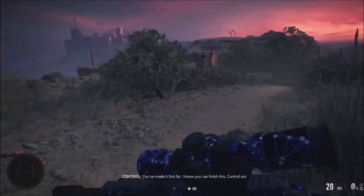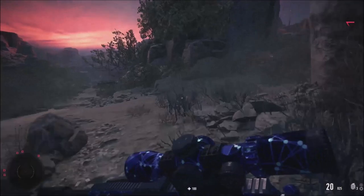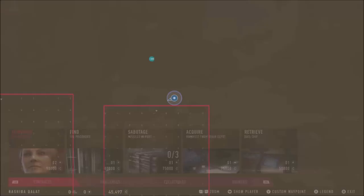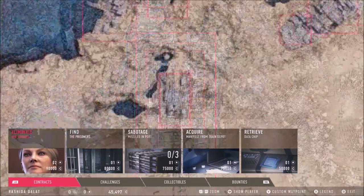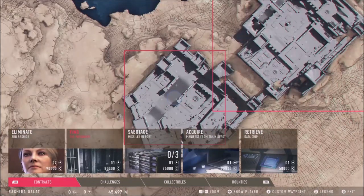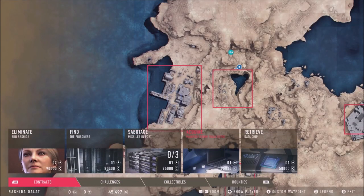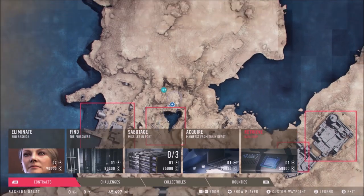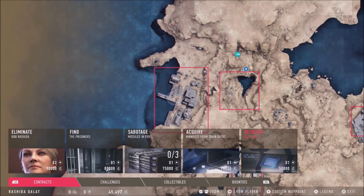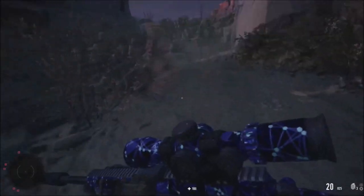Alright, let's finish this. We're starting right beside one of our targets. First objective: find the prisoners. Then sabotage the missiles, acquire the manifest, and retrieve the data chips. Let's do the data chips and missile sabotage first since those are down at the port.